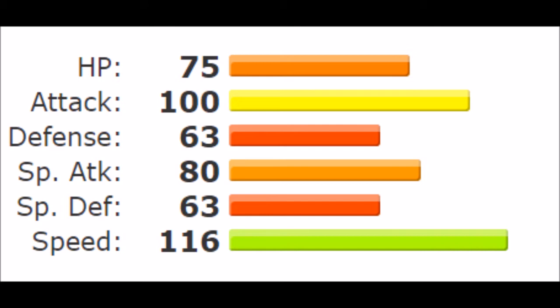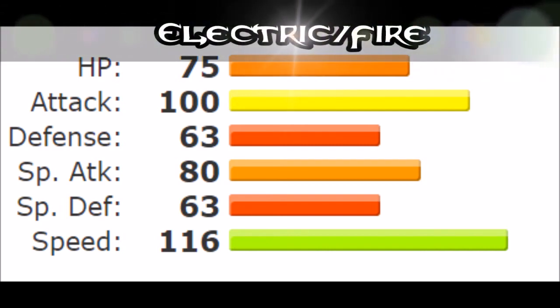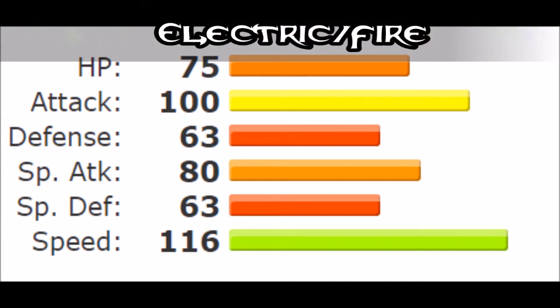First, giving it access to jump kick or high jump kick, together with flare blitz maybe. Most importantly, making sure it gets fusion bolt or volt tackle. I also want to give it a new typing — electric/fire — which means it'll be extremely susceptible to earthquake and have more weaknesses, but it also gets proper STAB coverage which will make it more sustainable in the long run and more flexible.